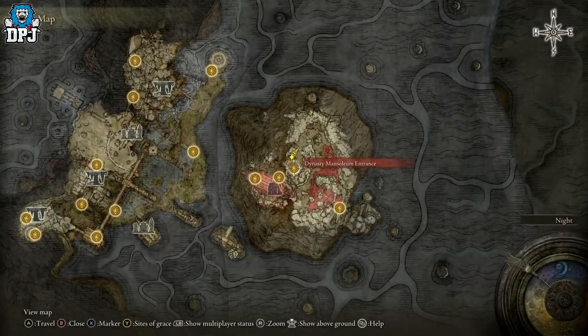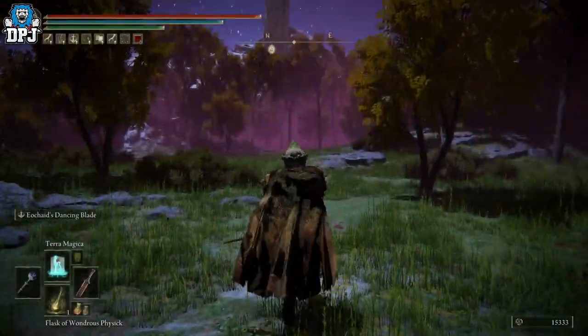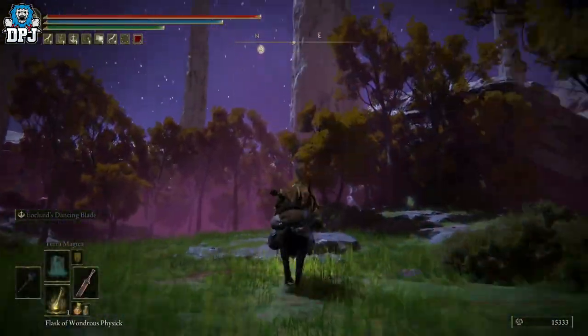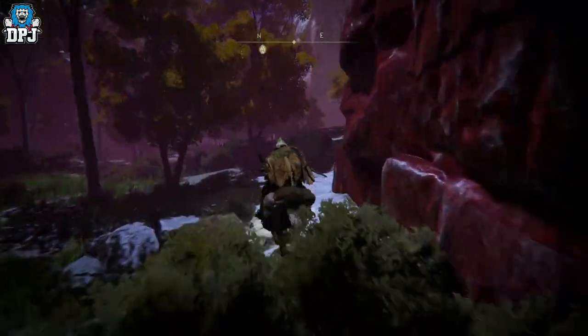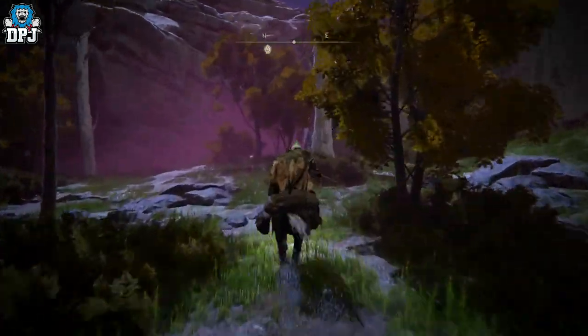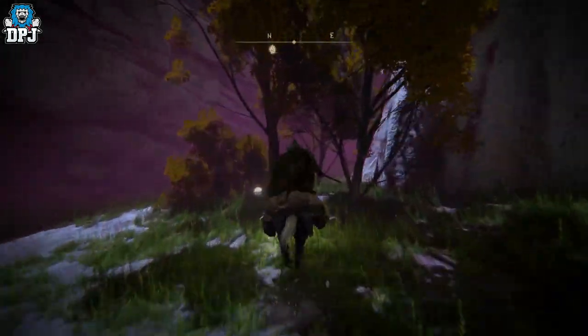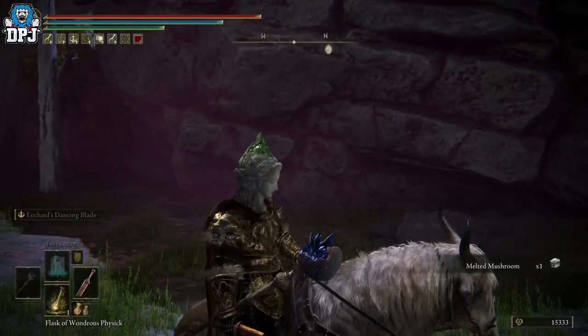That grace point is the Dynasty Mausoleum Entrance. From here, just pull out your horse and run towards that pillar right there. Don't worry about the ads that spawn — the giant skeletons. Once you get here, they don't hurt you, they don't touch you, they don't chase you.